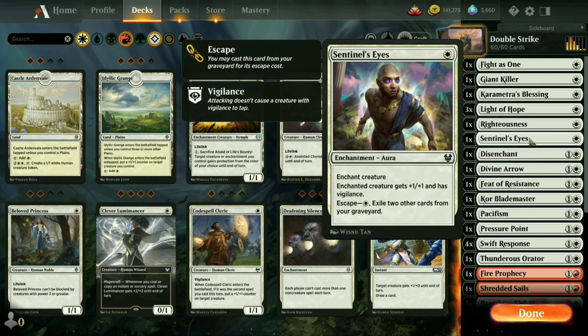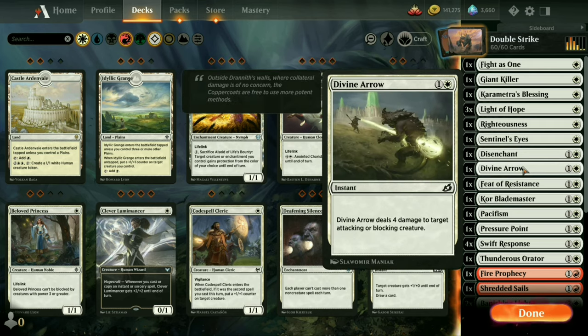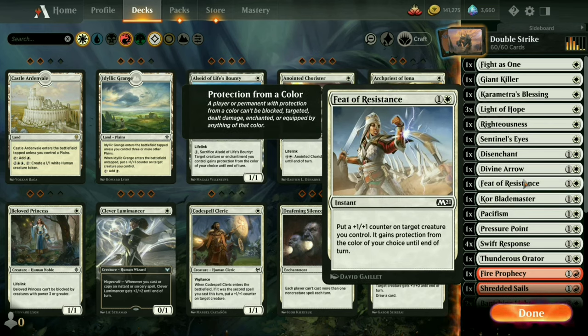Sentinel's Eyes also gives the creature vigilance — vigilance was our day two video, meaning they don't tap when they attack. It's also got escape so we can bring it back from the graveyard later. One copy of Disenchant in case they have a pesky enchantment or artifact we can't otherwise get rid of. One Divine Arrow for removal. One Feat of Resistance that will hopefully protect our creature for another day.